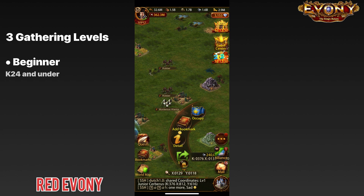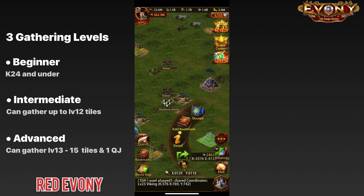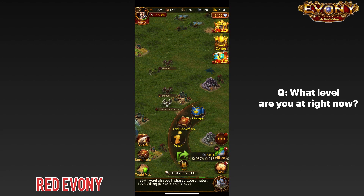Beginner would be anyone under Keep 24. At this level your development is still underway, your march size isn't very big, your troop count isn't very high, and the level of tiles you can comfortably gather from is still relatively low. Intermediate is basically anyone that can comfortably gather from tiles up to level 12. Advanced is anyone that can comfortably gather from tiles level 13 and higher and has at least one Queen Jindyok. Think about which level you currently fall into, as it will guide how you frame the rest of the information in this video.